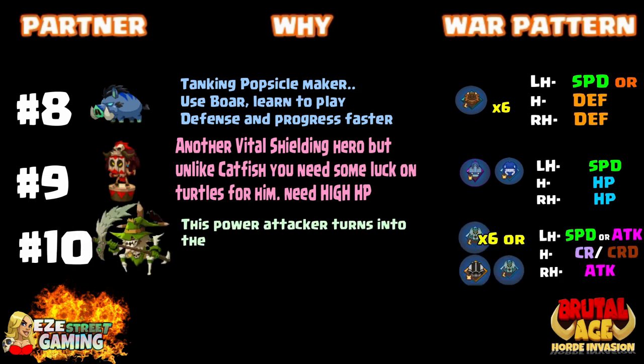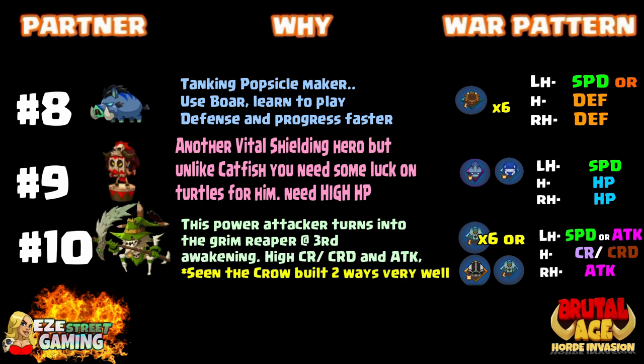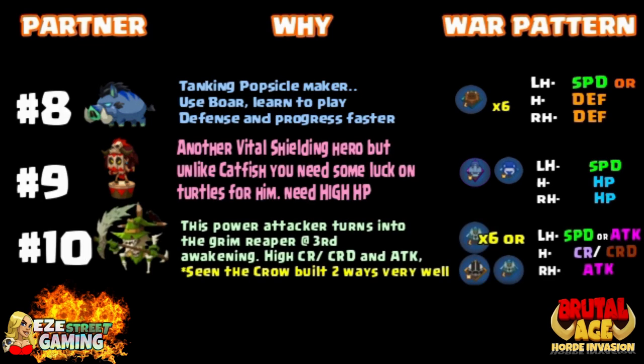Number nine is the Drummer Boy — that's all I can think of right now. It's Drum Beat. Drum Beat is another vital shielder. You want him with speed on the left hand and hit point on the head and right hand.